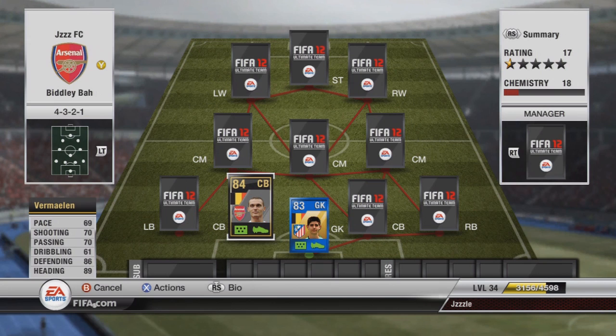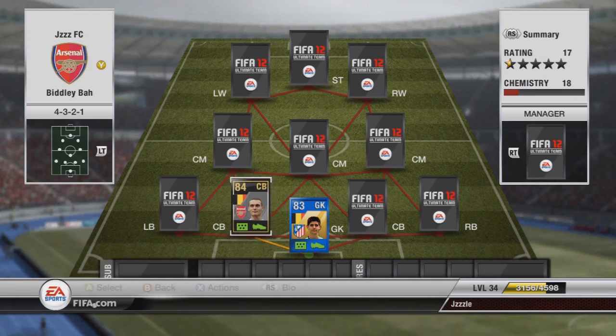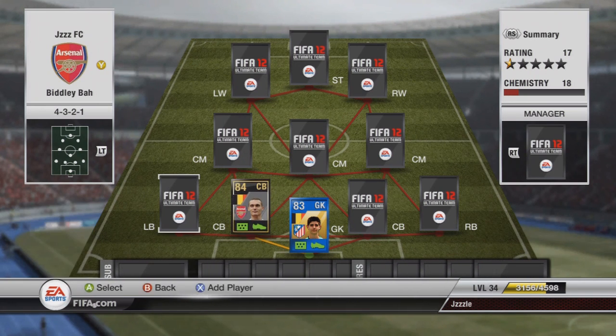I would have liked Vincent Kompany over Vermaelen but I didn't have an extra 200k to spend, so I couldn't — I'm an Arsenal fan so I like Kompany. Even if Vermaelen is a tad bit slow sometimes, he's got nice defensive stats. That's all that matters. He costs 60k.